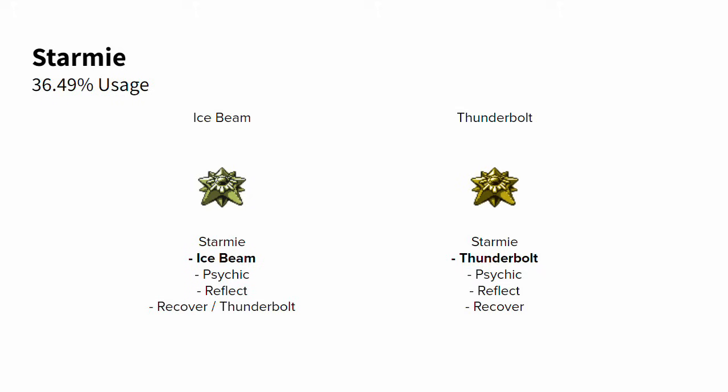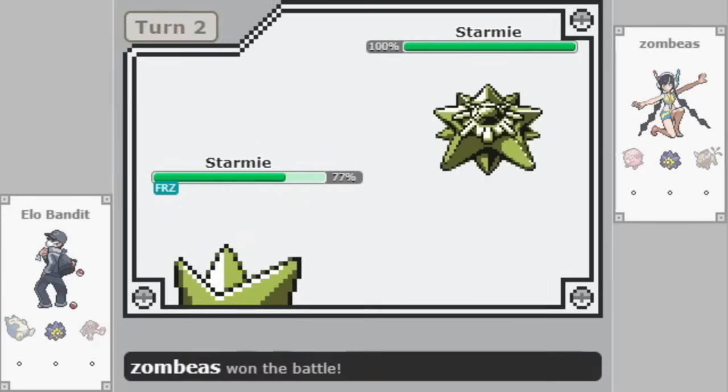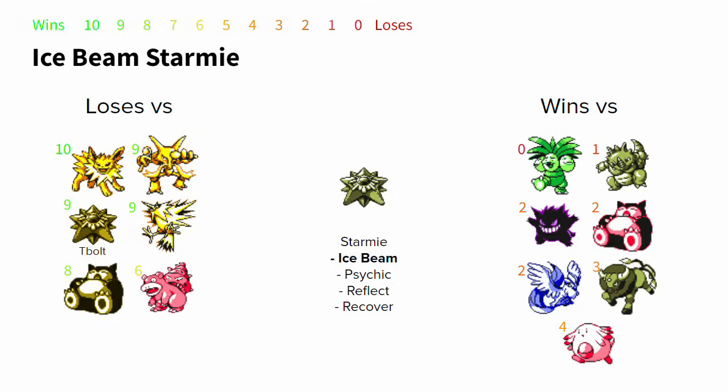Starmie had the second most usage in the RBY 1v1 Tour, showing up on just over a third of teams. Starmie is particularly good at freeze fishing, running Ice Beam, Reflect, and Recover. It generates a whole lot of turns, especially versus physical attackers, and can eventually land an Ice Beam freeze. Freeze lasts forever in Gen 1, so a single freeze is a win condition. Ice Beam Starmie has easy wins versus Exeggutor, Rhydon, and Gengar, and can use Reflect and Recover to beat Snorlax — provided Snorlax doesn't have Thunderbolt — while resisting Articuno's Ice Beams and beating Tauros with Reflect.